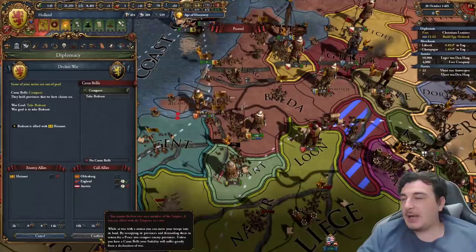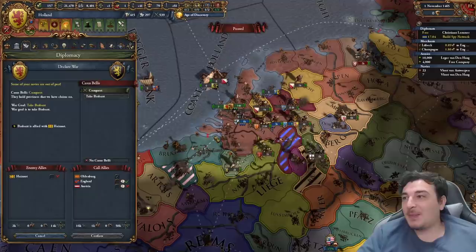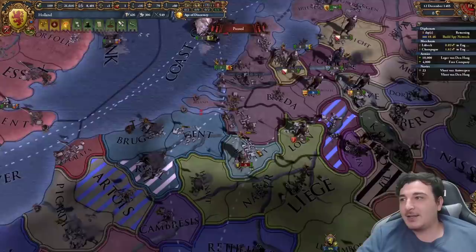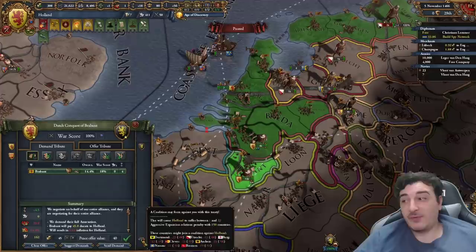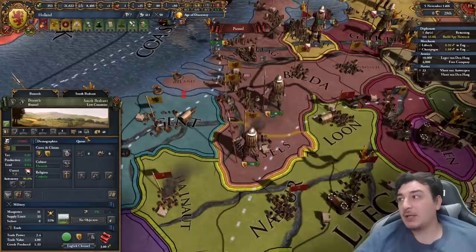Our truce with Brabant is over but I can't declare because we're at war with the emperor. I can do a white peace - I lose 25 prestige but it's fine. The last Brabant provinces are about to be ours. It's actually going to be a decent amount of aggressive expansion - really amazing considering this province has 18 development. Burgundy got completely annexed rather than going through the Burgundian inheritance, which I've never seen before - that means Flanders is independent. They've got an alliance with Trier, which is an easy war.